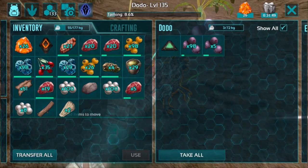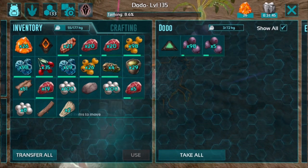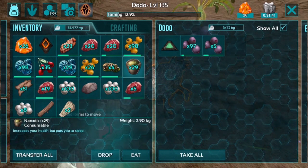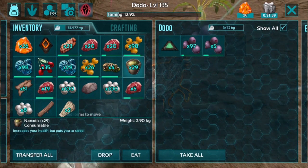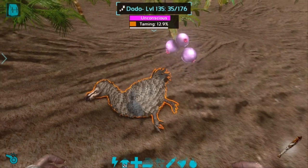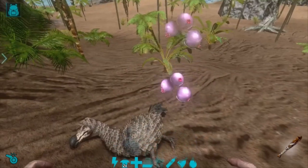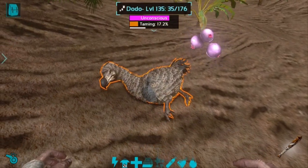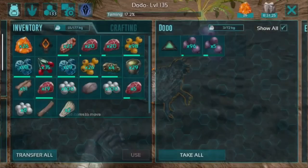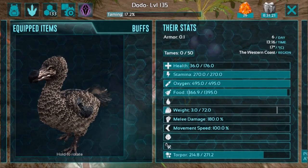From our last episode we placed down a mortar and pestle and unlocked the narcotics engram. I packed 29 narcotics for this tame, though we should not need that many. If the unconscious meter is going down faster than the taming progress, you can always feed a few narcotics to help it stay asleep. The dodo looks so angry right now. It'll take a little bit of time for it to eat everything.